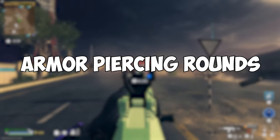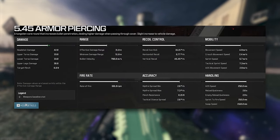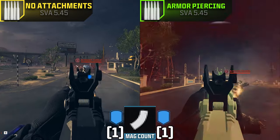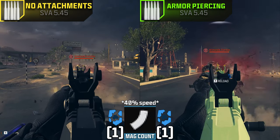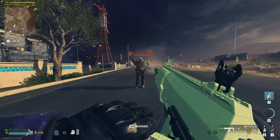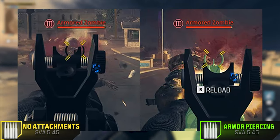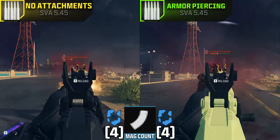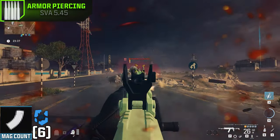Next we have the armor piercing rounds — the ammo type that inspired this video. According to the attachment menu, these rounds increase bullet penetration and vehicle damage. Looking at the detailed stats, there's no visible increase besides the damage bar going up slightly, and no apparent downsides either. Surprisingly, it didn't break armor faster than our SVA with no attachments. Even after syncing shots, the no-attachment gun still broke the helmet faster, though not by much. I thought maybe it penetrates the armor and does more damage to the zombie's health rather than its armor — and it did do slightly more damage there, but it's only marginal. In the end, the no-attachment SVA outperformed the armor piercing, killing the zombie faster by one whole mag. Probably not worth the attachment slot.